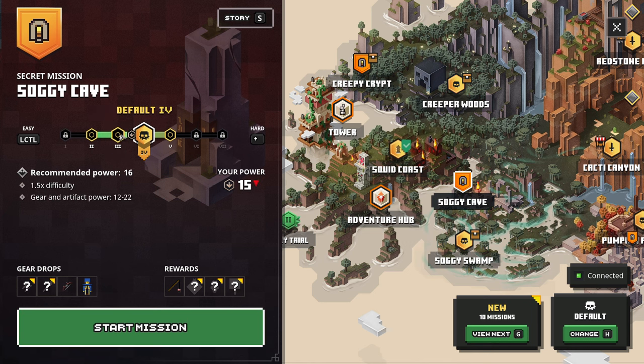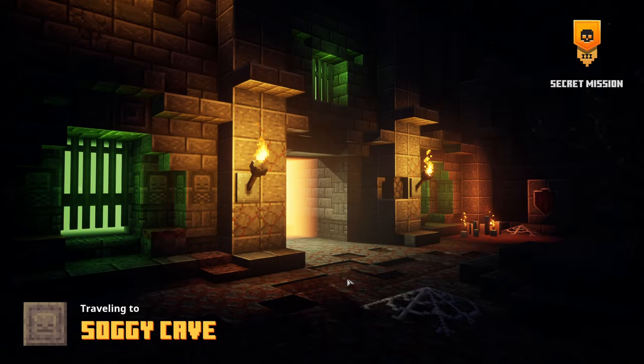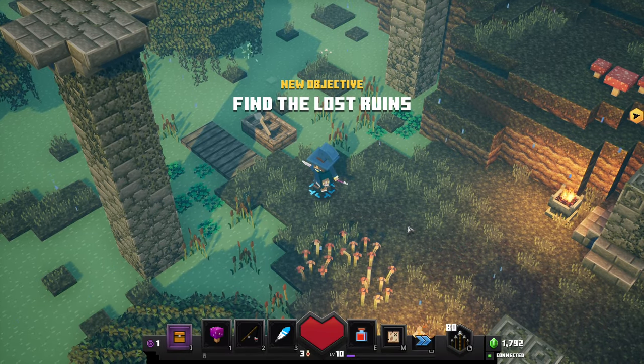We're kind of in between right now, but we're not quite there, so it's giving us a 1.5 times difficulty, which I'm not sure I want to do just yet, just to be safe. We might be fine, but I'd rather be safe than sorry. I want to not die if I can avoid it.